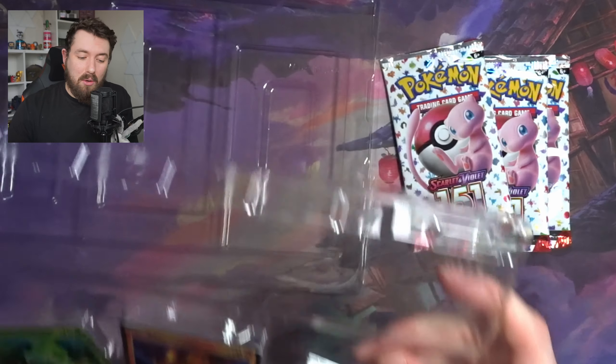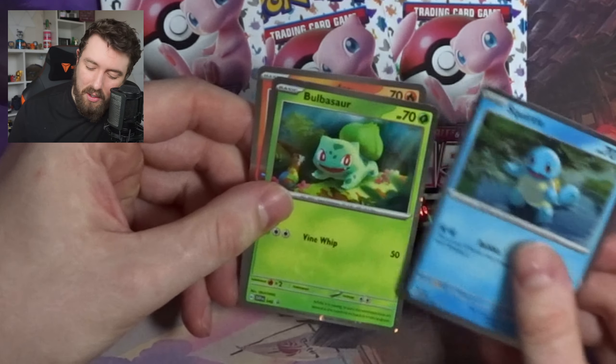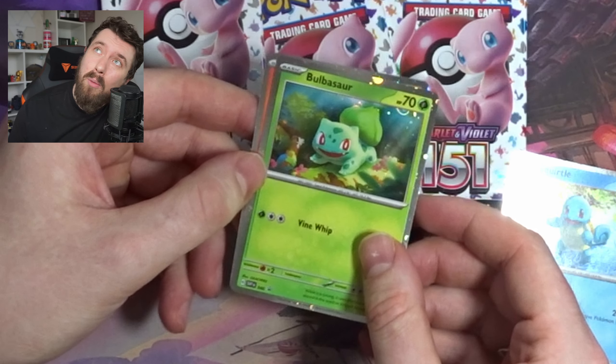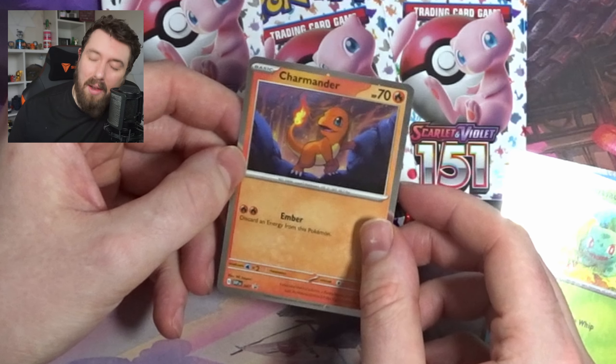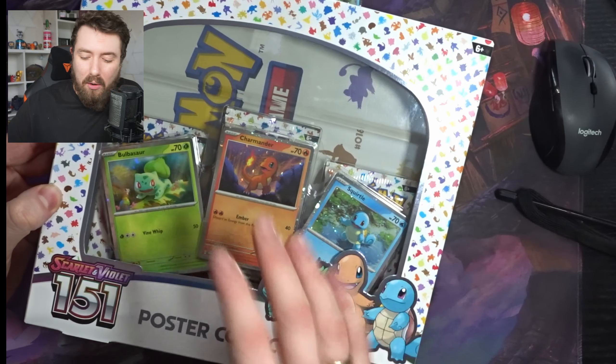There are three packs, so let's have a look at these promo cards. Here are the promo cards: we've got the Squirtle, which is looking pretty nice, the Bulbasaur promo card, and the Charmander promo card. Very nice. We're going to open up this second box — I'm going to get everything out of the packaging, and then we're just going to rip the six packets and see what we get.